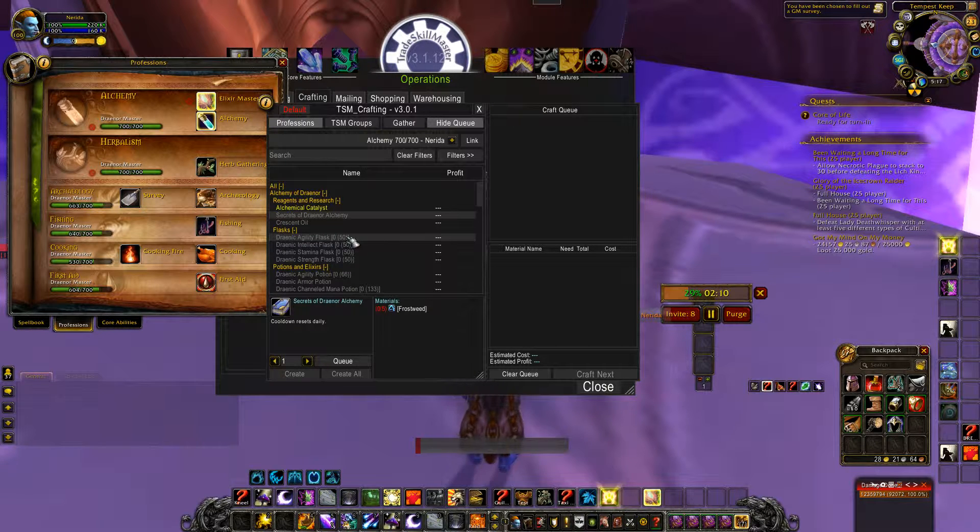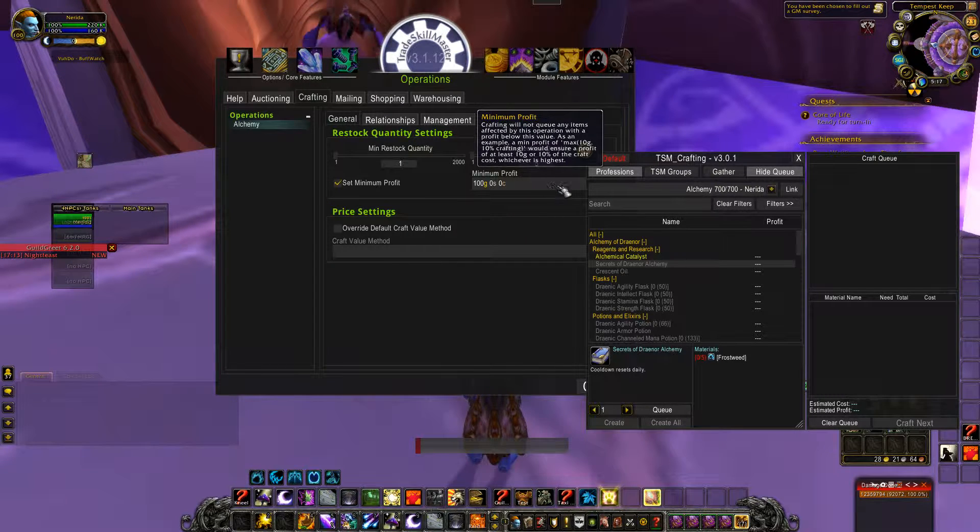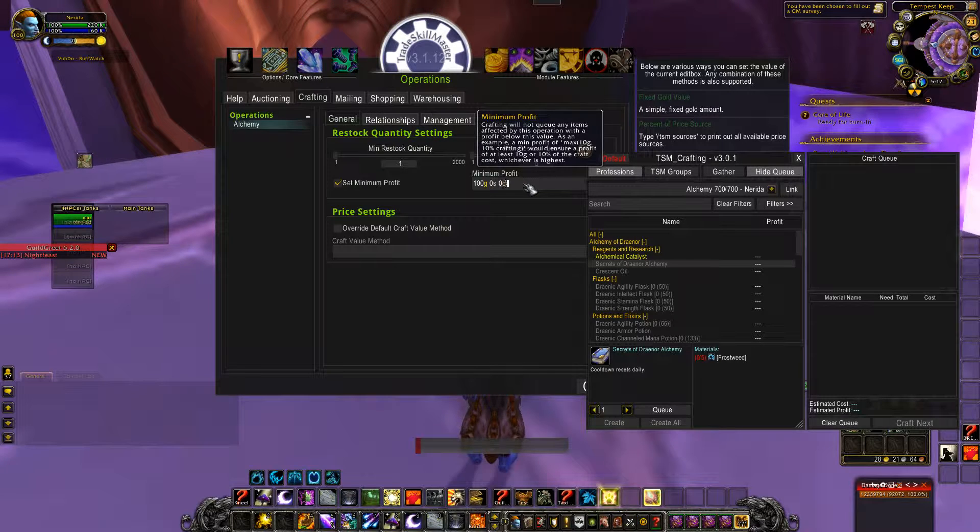Another reason is that the material cost at this point in time may be too high. Remember, we set this in the default crafting option section of the configuration. In the example above, I'm using the market value of material, which may be too high. Here are some options: number one, set a minimum profit in the crafting operation — so either 5 gold or 125% crafting to exclude unprofitable items.